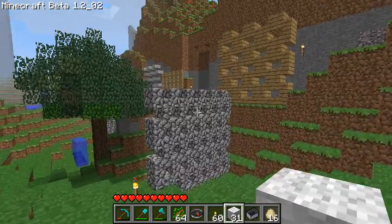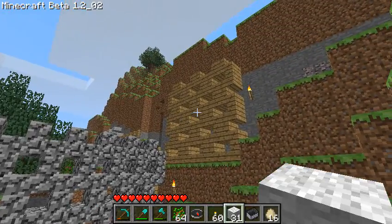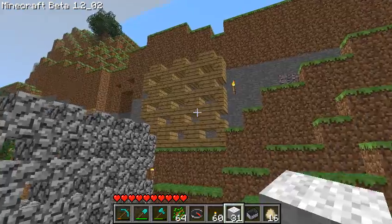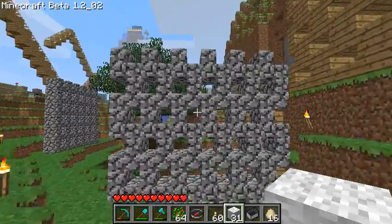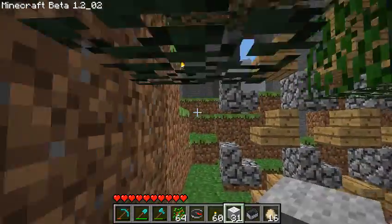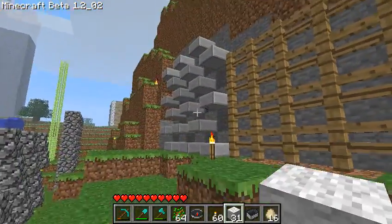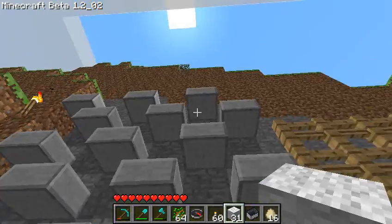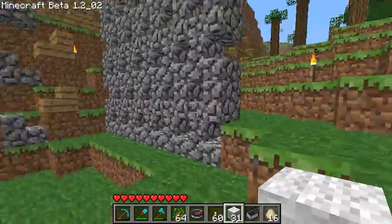Over here we have some exterior decorating ideas. This is all just using stairs — now that stairs are pretty easy to place, you can drop them in place however you want and get all kinds of cool patterns. Each one of these is different: you have this sort of wide window kind of look, or narrow little tiny windows. Up here I've used some fences and half pavers to give different kinds of walls. These walls are all impenetrable — you can't walk through them — but it lets a lot of light through and gives a neat effect.